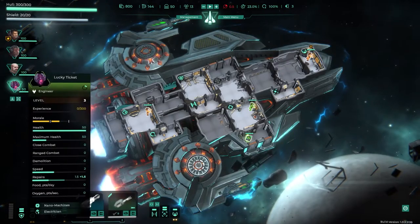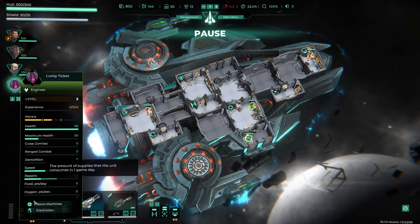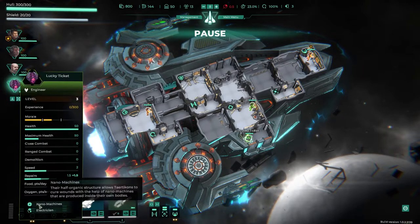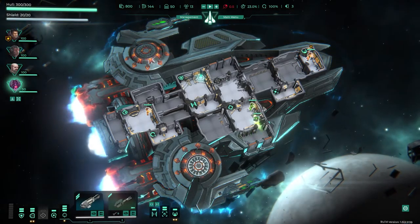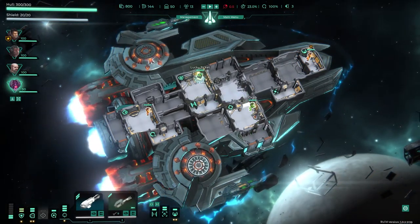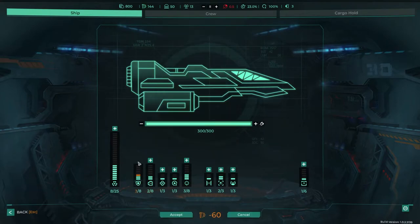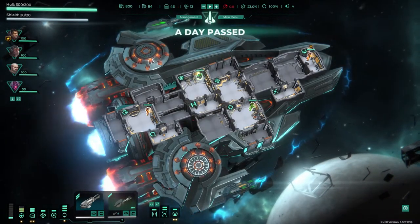I think we'll do avoid damage. We've got lucky ticket who is an engineer — which is awesome. Electrician — what does that do? Adds two points of energy to the system in their module. Wow, two points of energy. So we'll definitely put another point in shields. Could have put two maybe.